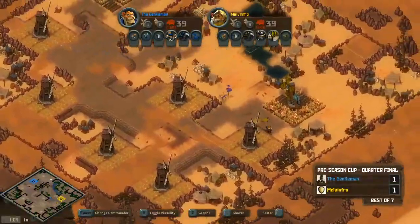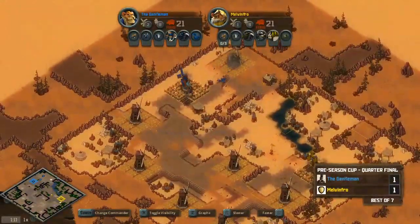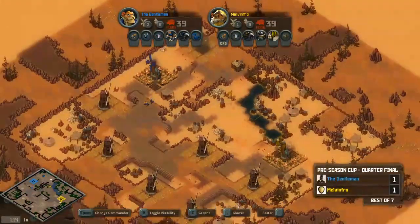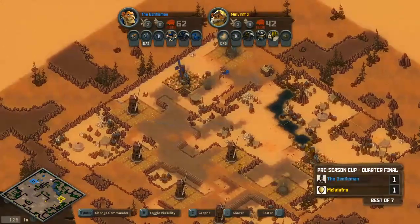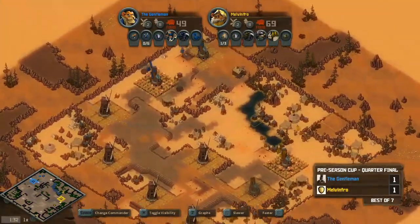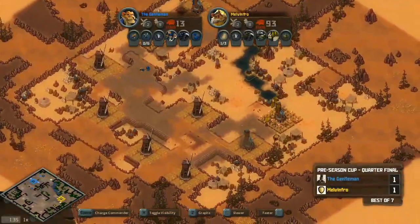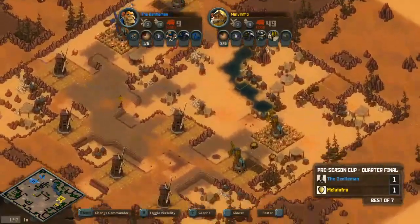Melvinfro has this cluster of mills on high ground close to his original base. Gent is going to start his second expansion. Melvinfro scouts to see what Gent did and will likely match him. Gent starts with lizards while Melvinfro sticks with squirrels. Gent was able to accomplish a lot with lizards on the previous map. This map also has some backline routes — he can go around the tent area or through the high ground, which he's already exploring with two lizards. The squirrels are there to respond, and Gent has to be careful.